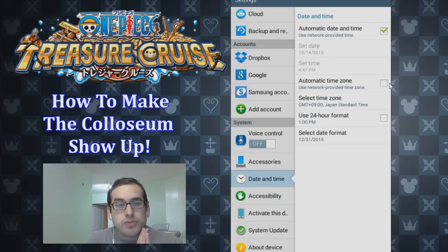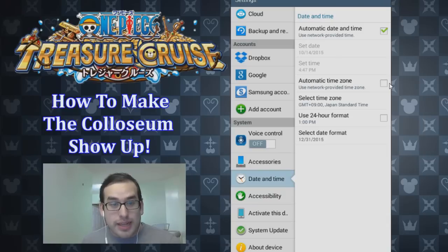This will allow you to actually enter the Coliseum and get the new units — the new Rebecca, the new Lucky Blue, the new Ryuji. They have skill books as well and stuff. Go ahead and do that.